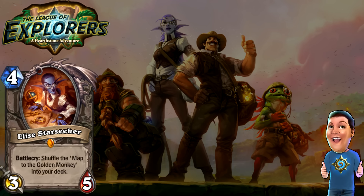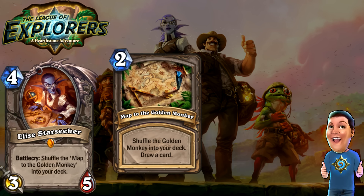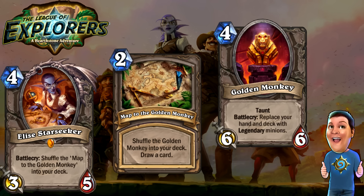Finally, we got Elise Starseeker — four cost 3/5. Battlecry: shuffle the Map to the Golden Monkey into your deck. It's a three-part card with an amazing effect at the end. You play her, the Map goes into your deck — a two-cost card that when used shuffles the Golden Monkey into your deck and draws a card. Then you can potentially draw the Golden Monkey himself — four cost 6/6 Taunt. Battlecry: replace your hand and deck with legendary minions. It's a three-part card so it's hard to pull off, but if you do, it's an amazing new effect that changes your entire deck and makes you very difficult to deal with.